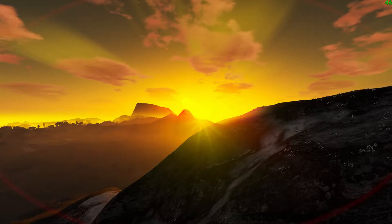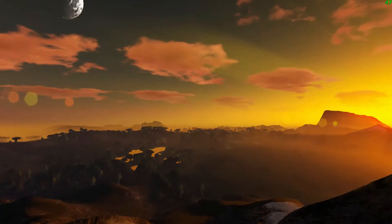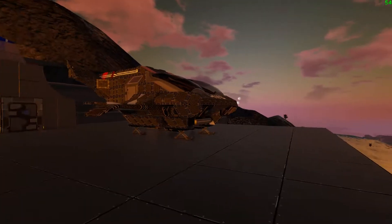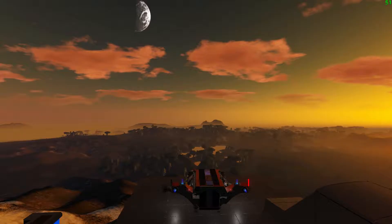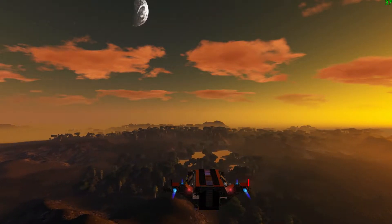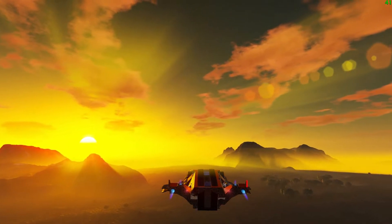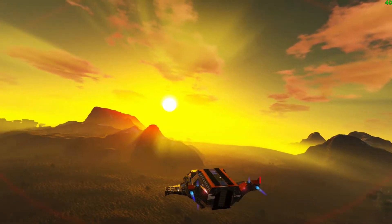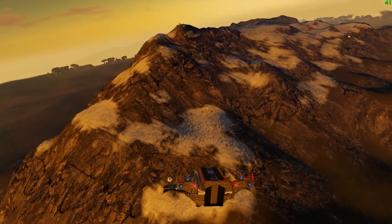Welcome to my work in progress base at Empyrean Galactic Survival. It's a nice planet — a PVE planet on the server I'm in. The ship is the gift they give you to help you get away from the starter system.